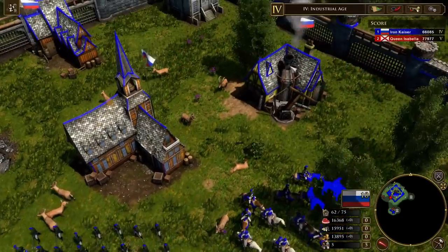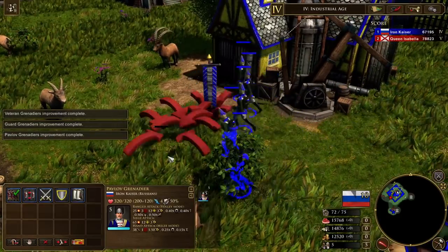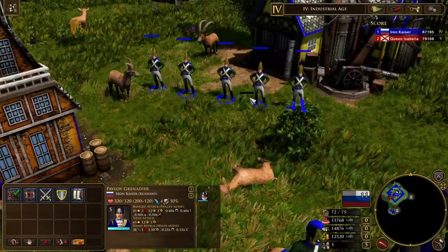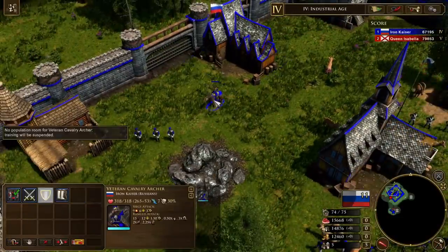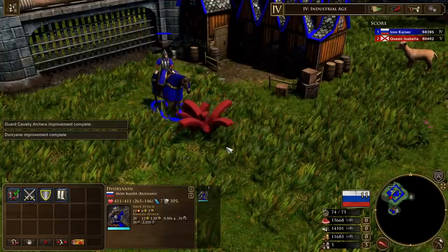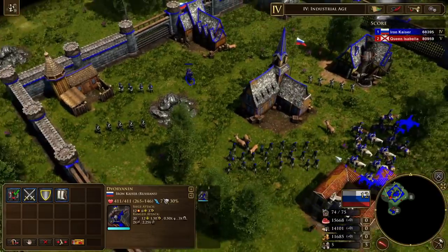The Royal Guard units for the Russians are the Grenadiers - the Pavlov Grenadiers - very, very cool. And the other unit is the Dvorjanin, the remodeled Russian Cavalry Archer. I'm not sure how to pronounce that, but it's a really nice redesign. The Russians aesthetically look awesome.